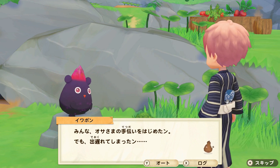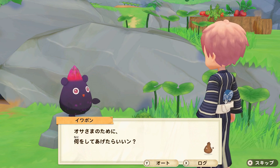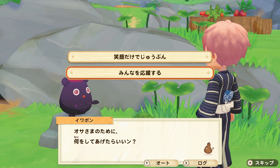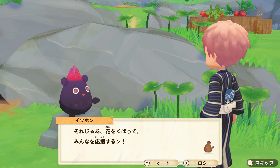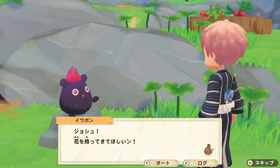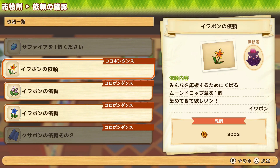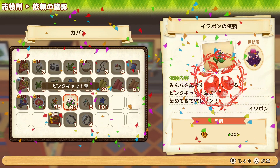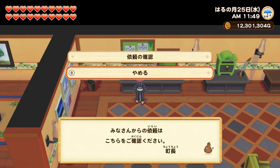Next the stone sprite has a request. He says everybody started to help the boss sprite but he came a little bit late and there's nothing left to do, but he still wants to help. The boss sprite is always cheering everyone on, so maybe he should go encourage everybody with flowers. He doesn't have any flowers and asks Josh to bring some. He needs one moon drop, one pink cat, and one magic blue — all flowers you should be able to find on your farm no matter the season.